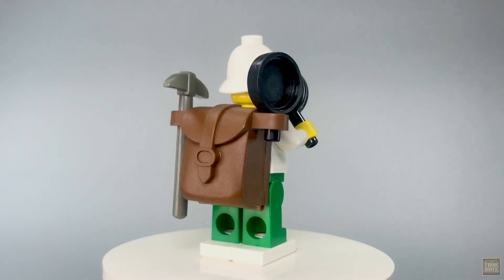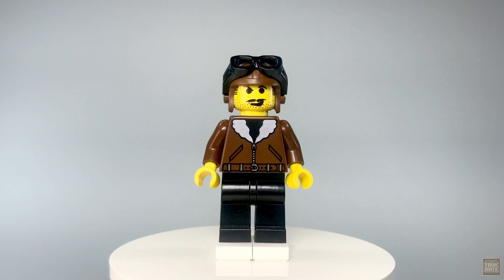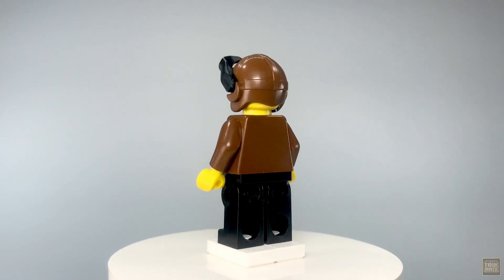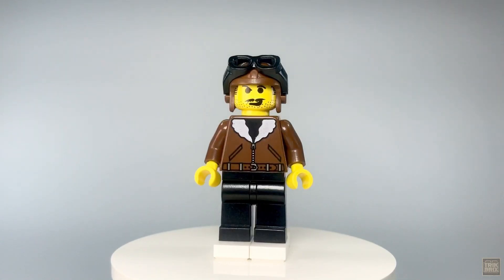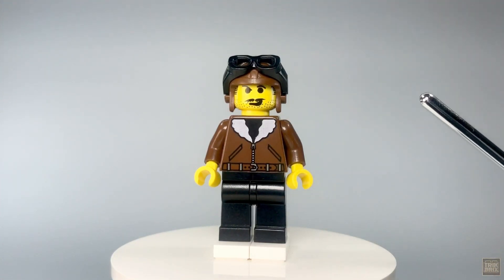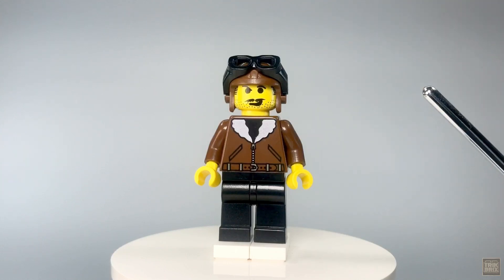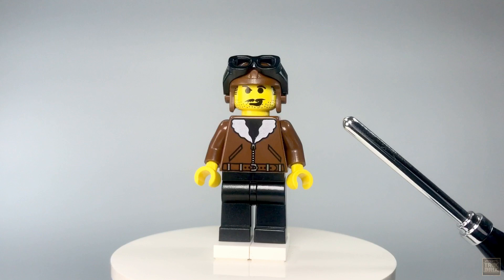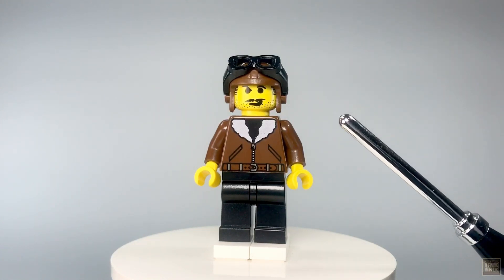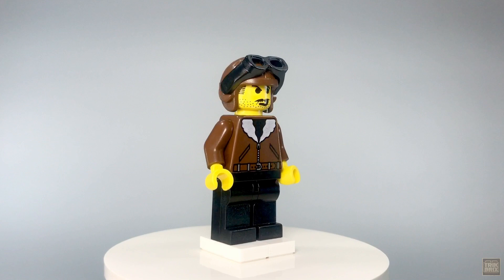I've saved my favorite of this set for last: Harry Kane, the Adventurers' go-to pilot. There was only one version of this character throughout all of the Adventurers sub-themes, and I think that's because LEGO realized they'd really hit the mark on the first try. I love everything about him, from his flight cap and goggles to his fleece-lined bomber jacket. His face print puts him over the top — you can just tell he's a wisecracking, devil-may-care personality. His facial hair is rugged and unkempt, which suits him. Apart from Johnny Thunder, he's the guy I'd want backing me up in a fight.